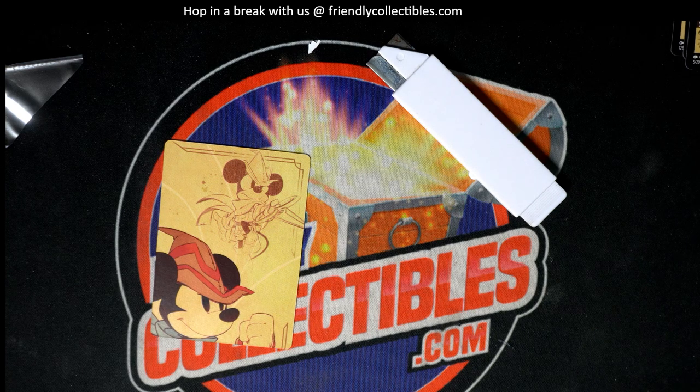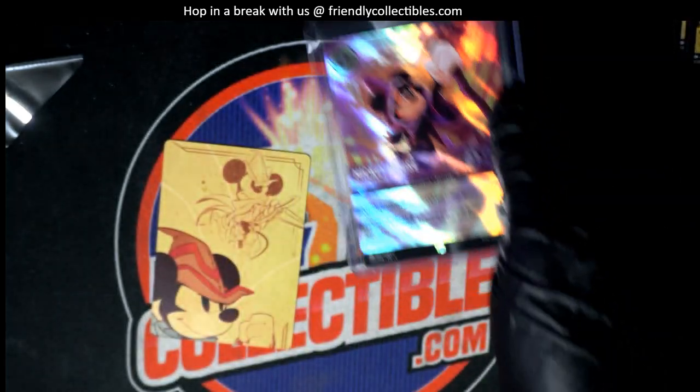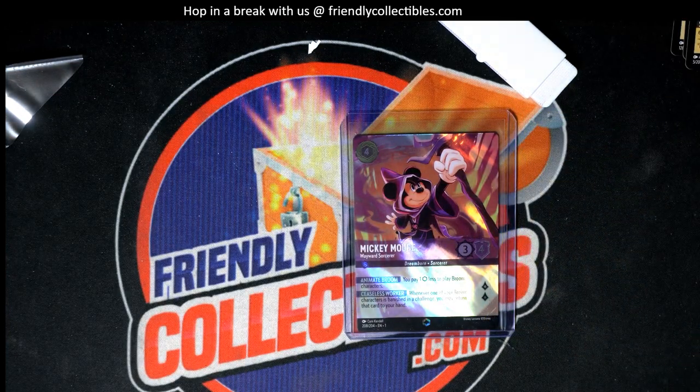Congratulations Stephen K, pulling down this Mickey Mouse enchanted card! Sweet. We are going to take a look over at some Bowman Sterling. You know, we offer grading now — if you decide you want to get a grade, let us know. This is a very nice one. It's fun ripping a couple of these packs open, Stephen K. Congrats with your Lorcana, your Disney.